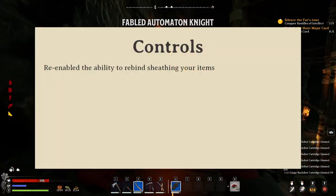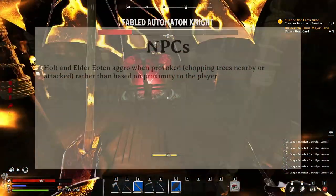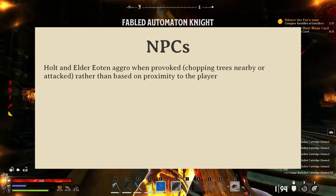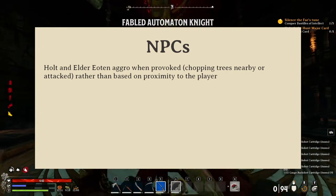Players can now rebind the tool shielding key, which is by default H. And a really nice fix is that Iodans don't immediately aggro on passing players. I can't tell you how many times they've just been running around and these guys just uproot themselves to chase after me. It's like, chill dude.